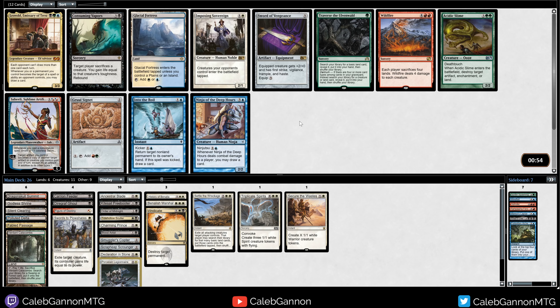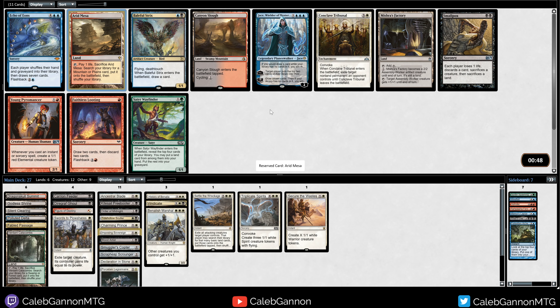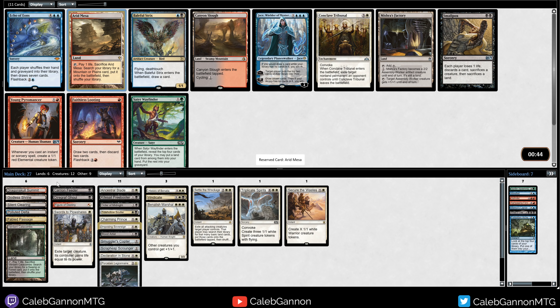Imposing Sovereign helps us beat down - it's a 2-mana 2-1. There's also Ninja of the Deep Hours, but I don't think I can really afford to put a basic Island in my deck if I'm trying to play Benelish Martial. I don't think I like these swords - they're fine, but whatever. I could take a Glacial Fortress, but I don't really need to do that, so I'll just take Imposing Sovereign. Arid Mesa helps with the mana. We already have 21 playables - I'm gonna take the fetch. We're gonna find more playables.